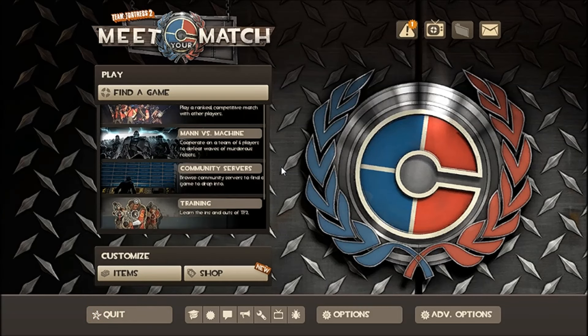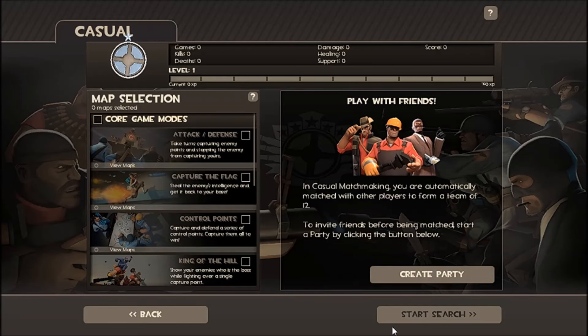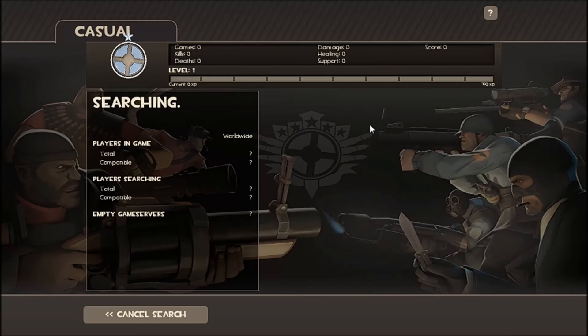Then find a game — just a casual match, doesn't really matter — you just have to get into a match and play with Heavy. You have to get one kill and then die really fast.